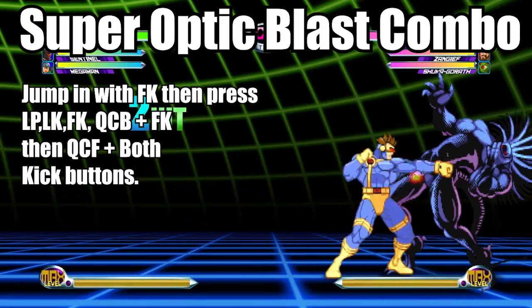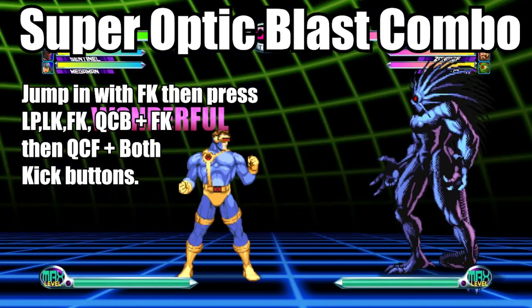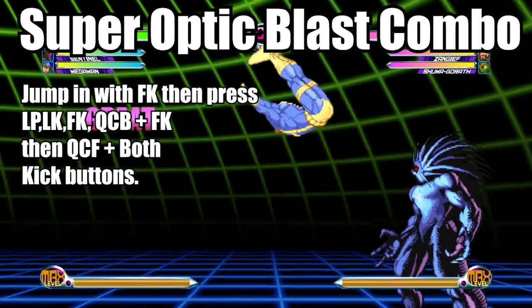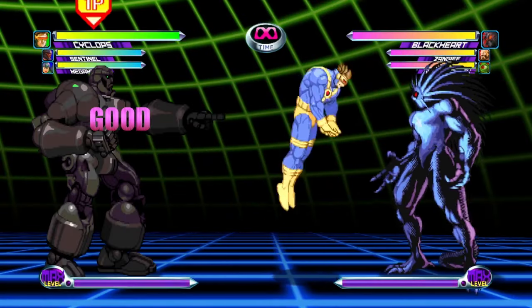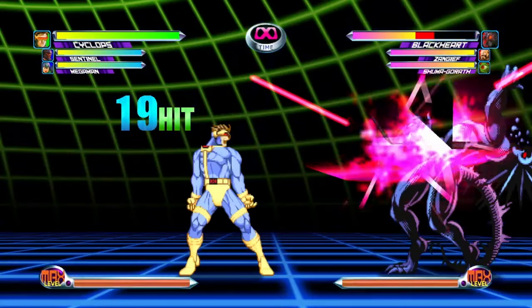Here's a combo to try: jumping with fierce kick, then press light punch, light kick, fierce kick, quarter circle back plus fierce kick, then quarter circle forward plus both kick buttons. This combo is easy to perform and you can add on to it by using an assist.